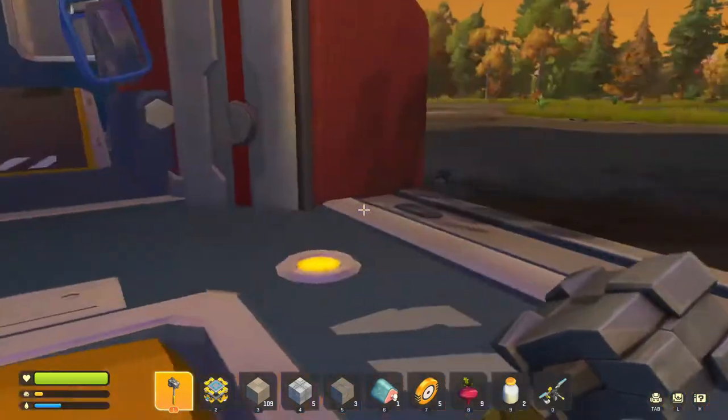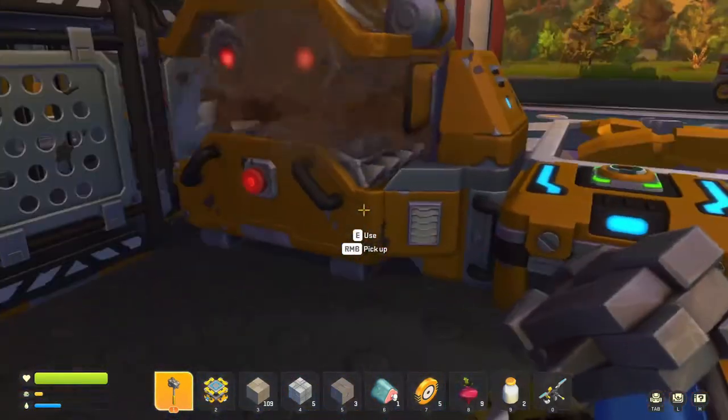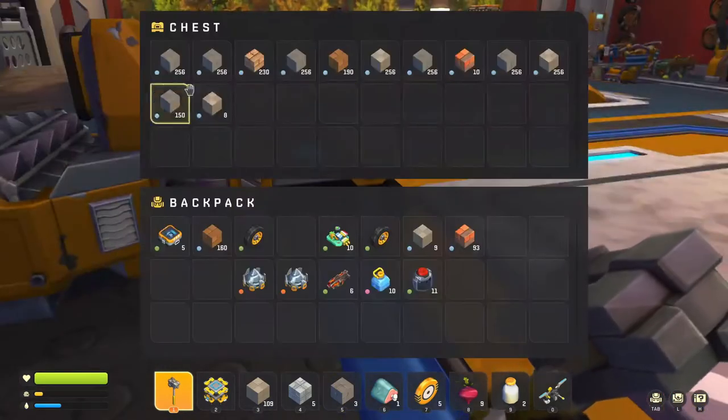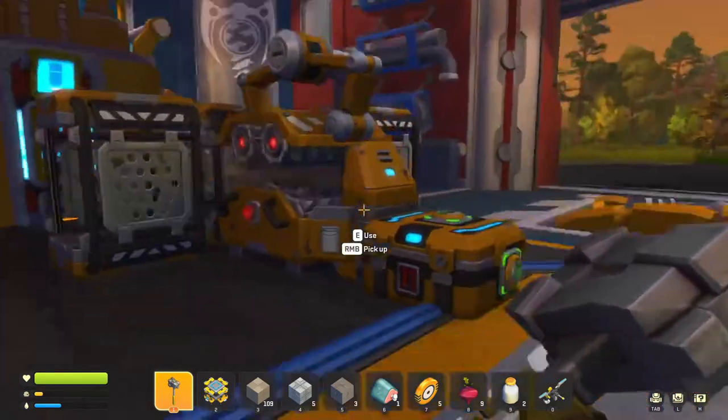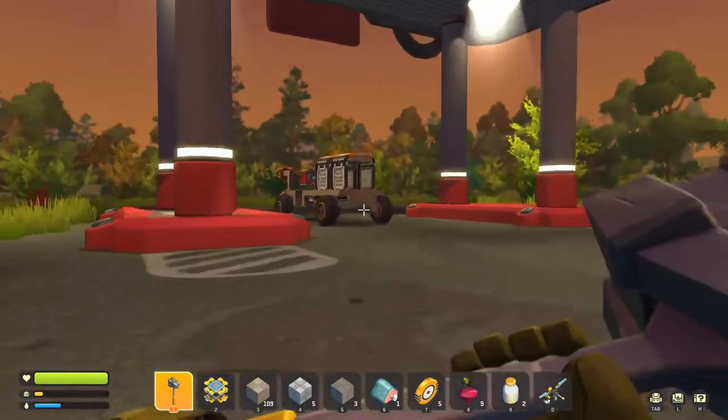Attaching this box on here automates it so that when it sucks the resources out, it doesn't even go in there anymore - you can actually just leave it. So now I ain't got to worry about taking all the stone out and swapping it when it's time to do the metal.